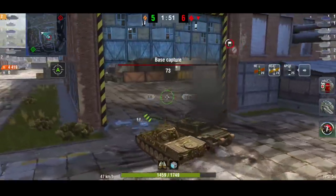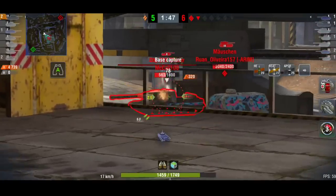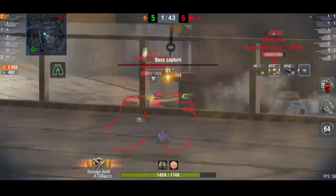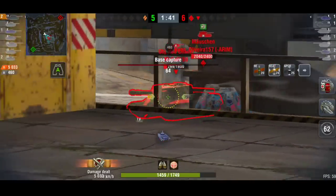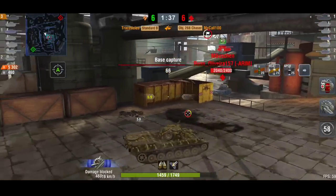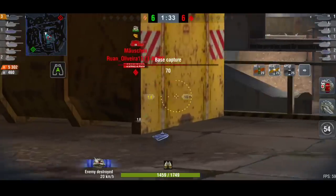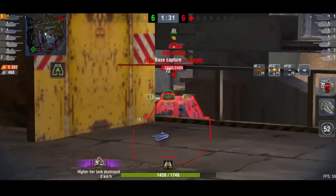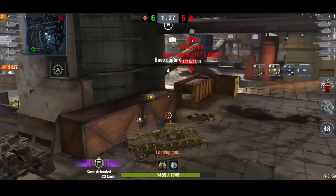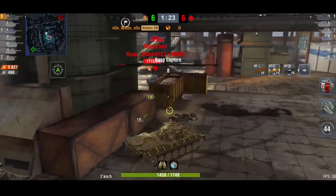Now the cap is at 72 — he has to reset this cap. There's the Object 268. Luckily, only one tank was capping at first, but now they're both capping. The Object is a one-shot, so he goes and ignores the Mauschen — that's exactly what he needed to do. That leaves just the Mauschen. If he just gets one shot into the Mauschen, it can no longer win on cap points — there is not enough time.